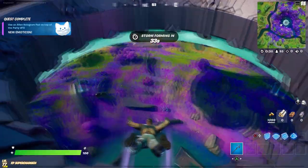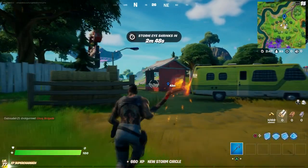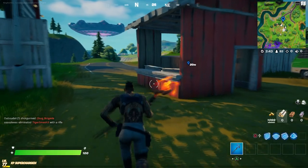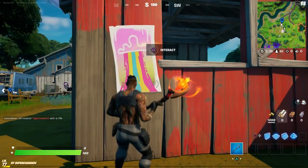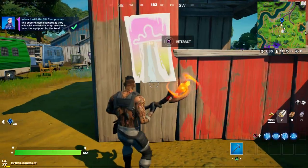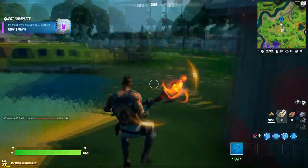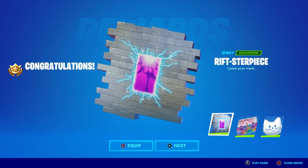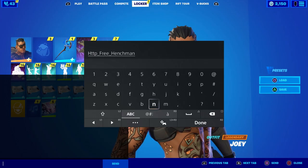That completes your first challenge and you get a free emoji. The next challenge is simple — go to this nearby location, find the poster, and interact with it. That's your second challenge and you get a spray. Then just leave the game and you'll get another reward for completing all three, which is the loading screen.